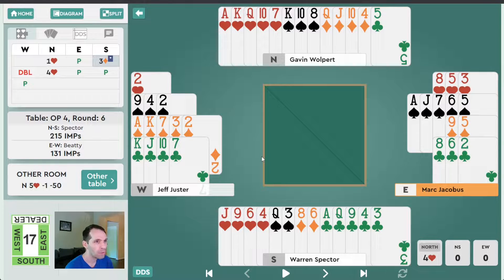No one vulnerable, North opens one heart with 15. Great spots, good distribution, the singleton club, all the honors are working — looks like a good bid. East passes, and this makes a lot of sense to me. I think the hand is just a little too weak for a one spade overcall. Having three small hearts in the opponent's suit is really a death trap in a lot of these hands, so distribution is not great.